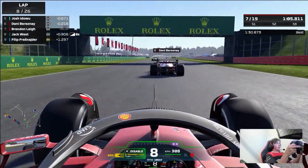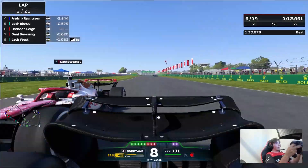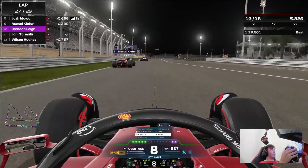Second overtake - Daniel Brezner. You can see he is going to be defending down the straight and we do have the ERS and DRS enabled. We're going to outbrake him around the outside and that is going to be the move done. We had a big overspeed so it was still fairly easy all things considered.